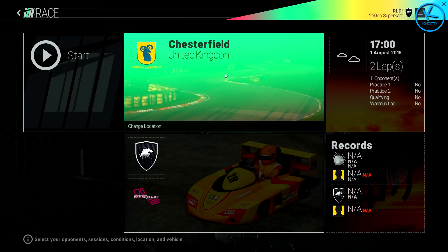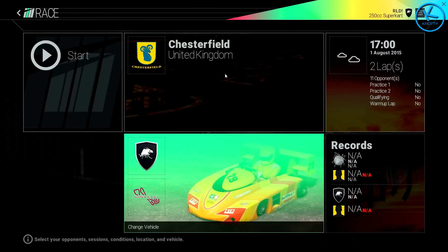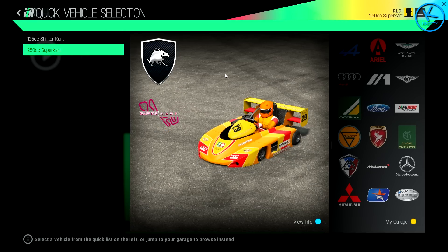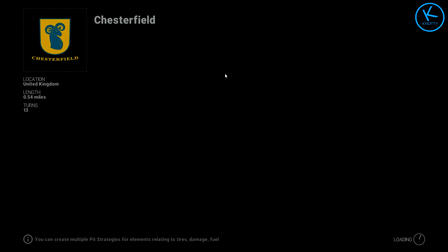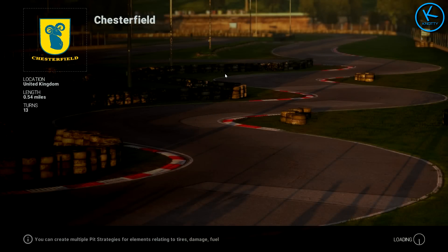I've just gone on to this race, Chesterfield, which is 0.54 miles with 13 turns, which seems to be the go-kart track because vehicles selectable are only karts. So we're going to do the 250cc super kart in this episode on Chesterfield, and hopefully it goes better than last episode. Well, last episode was good because I did finish first on the second attempt. I was just getting a feel for it the first lap. I haven't actually used the kart on this since that first video.